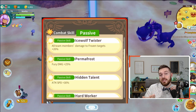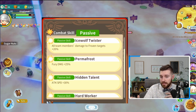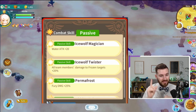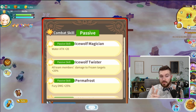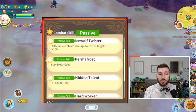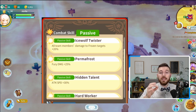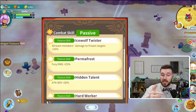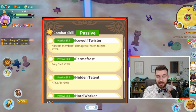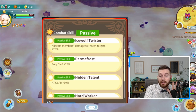Awakening a character still increases the character's level by 20 per awakening, but it also now unlocks more powerful passives. If you awaken 6-star Cliff once, you unlock the Ice Wolf Magician's passive: Water Attack plus 20. Awaken twice, you get Ice Wolf Twister: all team members' damage to Frozen targets increased by 20%. Three times: Fury Damage plus 25%. And max awakening the 6-star character will get you Attack Speed plus 30% — pretty good for Cliff as he does a lot of basic attacks.